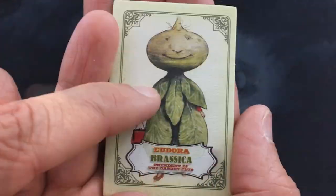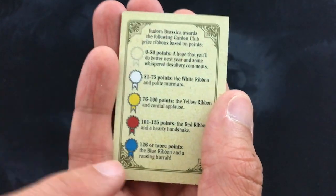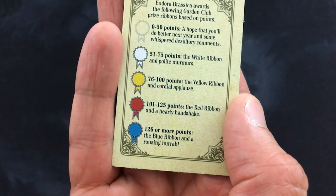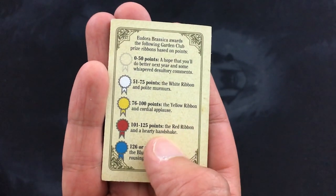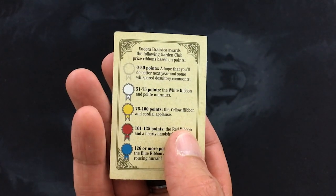The beautiful Eudora Brassica will then judge your garden and you get to see how your score compares. A funny story — I taught this game to my eight year old. He played before I actually did. He played the first game with my copy and got 130 points, got a blue ribbon. I have never replicated that success. Didn't even know what he was doing and he just kind of stumbled into it. So good job, Harrison. But let's see how I do and get into a solo play, and then I'll finish up with a mini review.